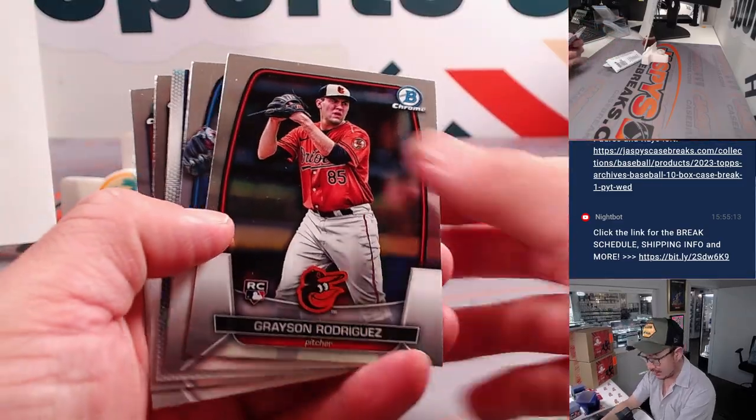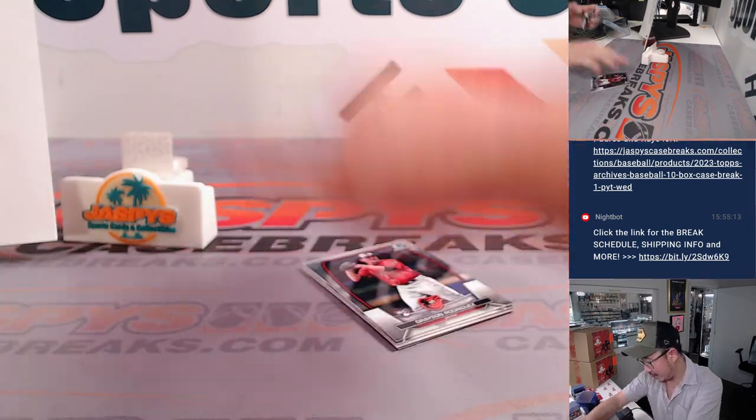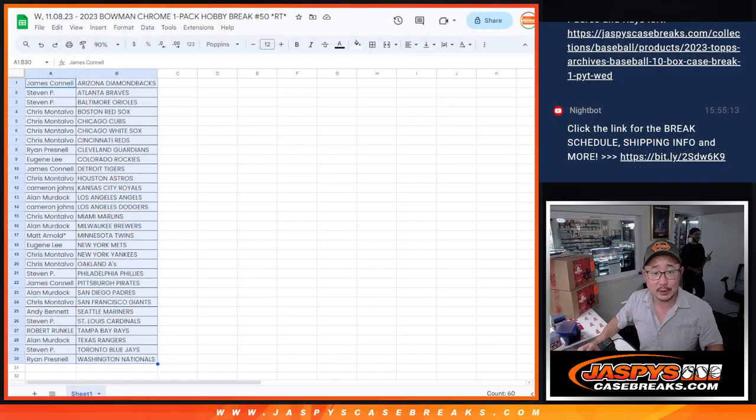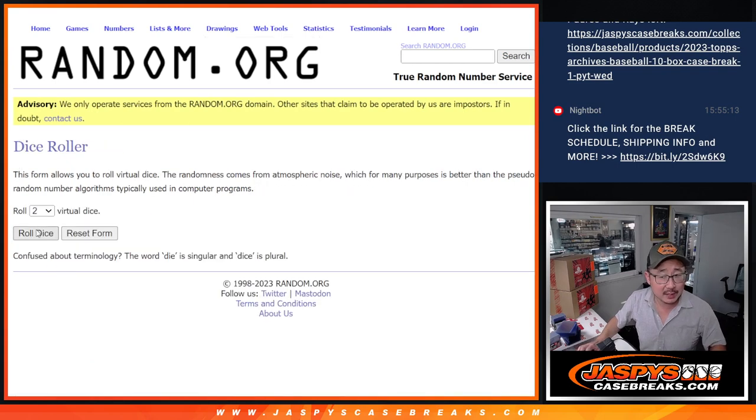Any surprises here? Probably not — nothing too crazy here. It's just a quick little pack break. The crazy part is who's going to win those Hit Parade spots. So let's gather everybody's names, 1 through 30, and randomize that list.